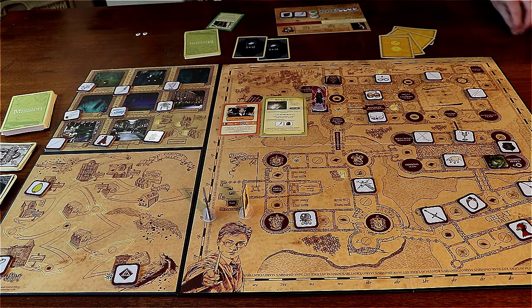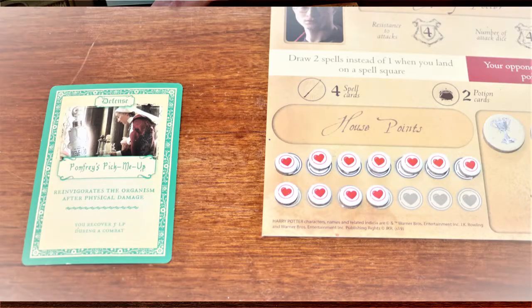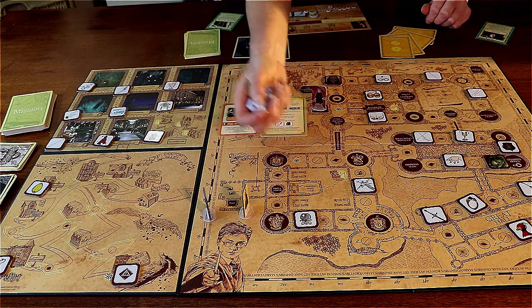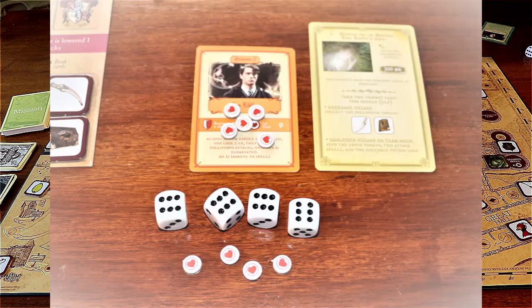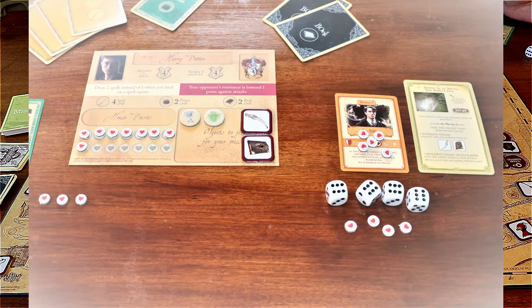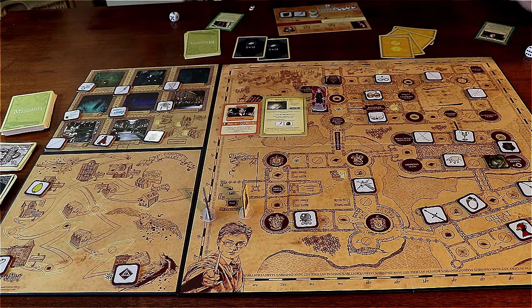I'm now going to have ten LP. My attack spell doesn't allow me to do anything particularly special in this case — I can carry out my mission with one less potion card, spell card, or object token. But what I really want is to make him lose LP, so I'm going to do the dice attack. Lucky me, I just rolled four sixes — it's almost like playing Yahtzee! I've made him lose four LP, so he's down to five LP. He's going to make me lose three LP, so I'm now down to seven LP.